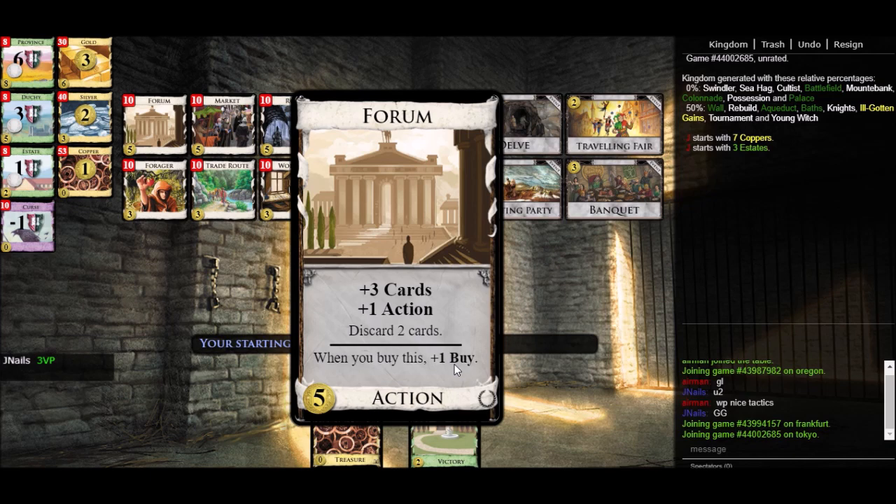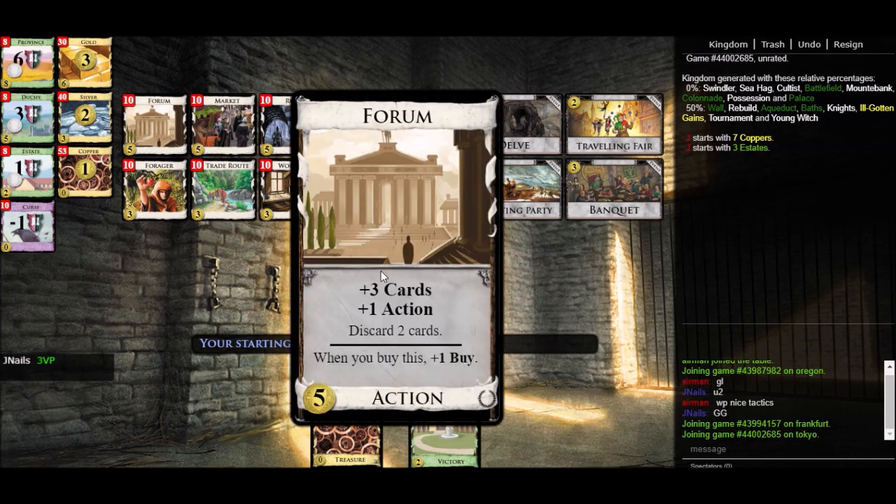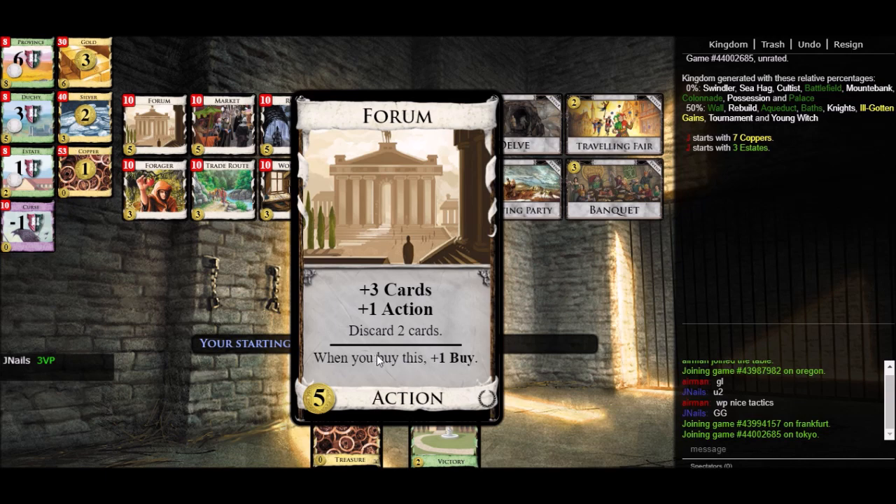What it does mean is if you kind of wanted a Forum in your deck anyway but were limited on plus buys, Forum is a card you can add without costing you plus buys. For example, if I had thirteen dollars and one buy and wanted to buy a province for eight, I couldn't also buy a Market even though that's thirteen total — those are two different cards and I can't buy them both. But I could buy a Forum, get that plus one buy back, still be at plus one buy, and then spend the remaining eight coins on a province. The real benefit of Forum is not that it helps you get other cards — it just means Forum doesn't cost you a buy.